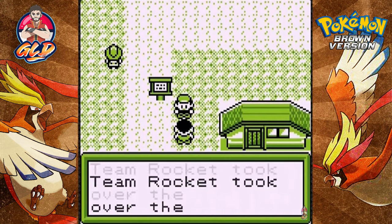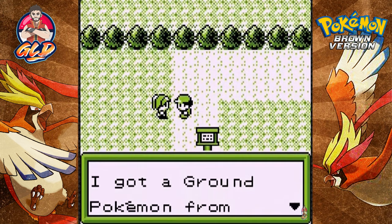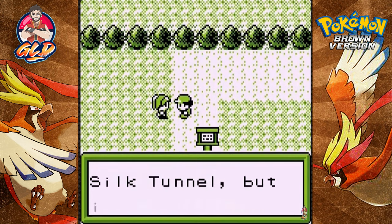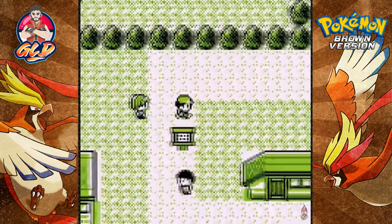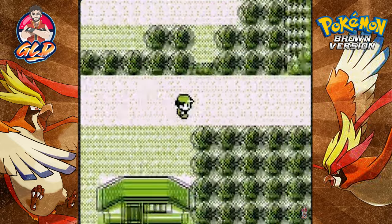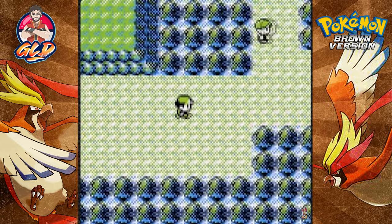Did you hear the news? Team Rocket took over the warehouse nearby! And I got a ground Pokemon from Silk Tunnel but it still wasn't good enough to beat Sparky. Okay, so this is the other area right here — the next route where you'll battle some Pokemon trainers.